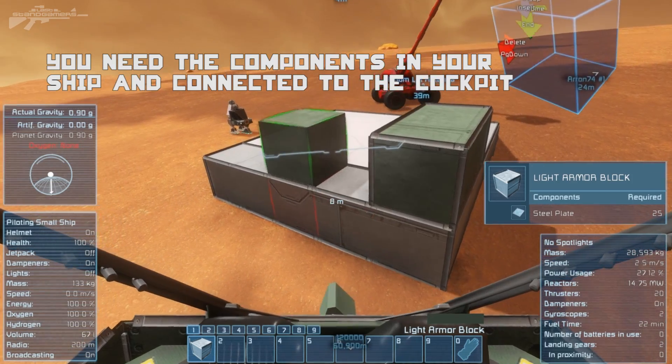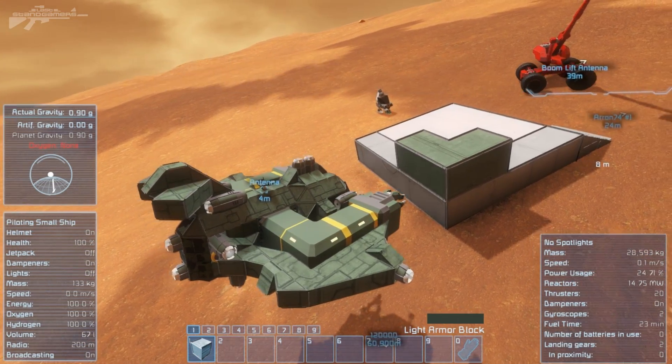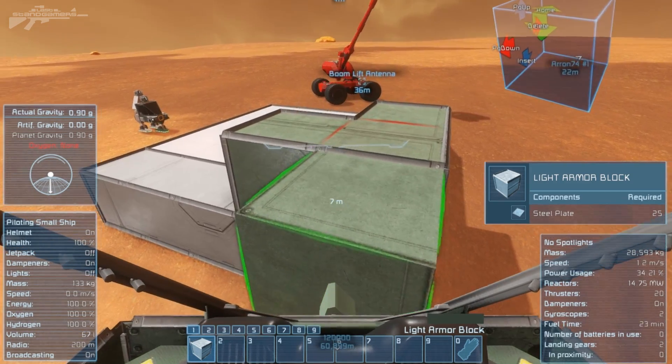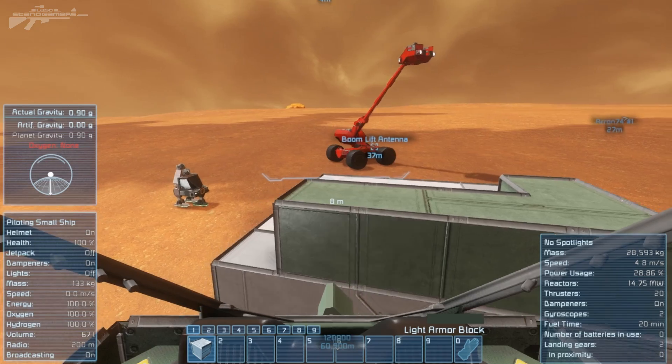You can see I can actually build from this area here, and since this ship has welders on, once it's built within survival mode I can just weld it up instantly and continue building. I can actually sketch out the whole structure without too much of a problem.